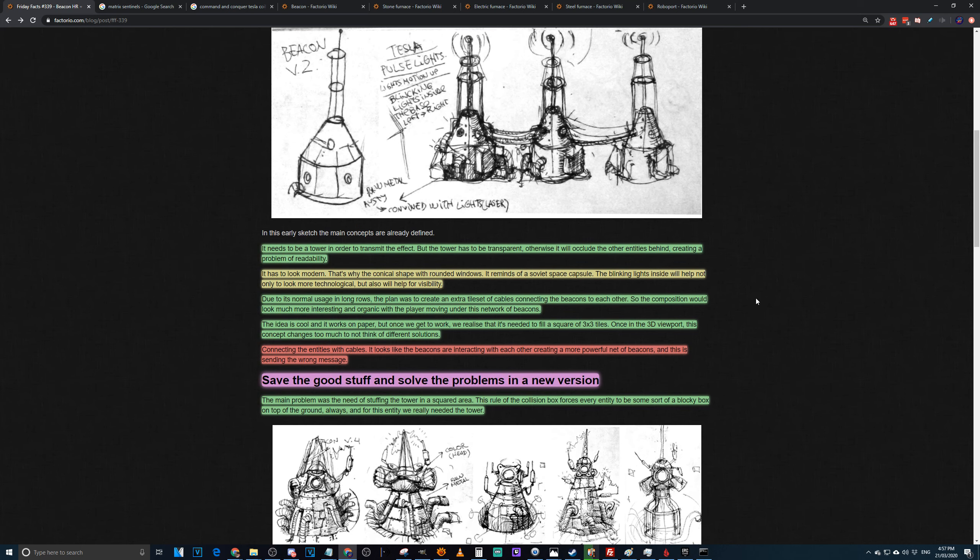For lights connecting beacons to work better, you'd need to change the concept of what a beacon does. Currently it just affects everything around it. The idea — mentioned by Madzer many times — is to give beacons a bigger range but give every machine a cap on how many beacons can affect it. But that would change fundamental Factorio too much and it's too late in the game to change that sort of gameplay.